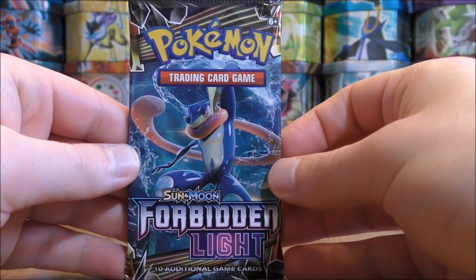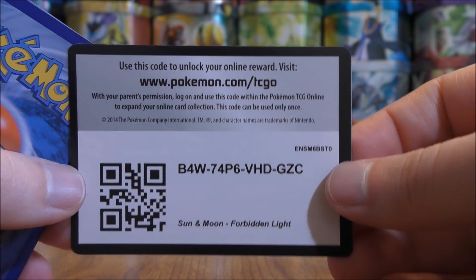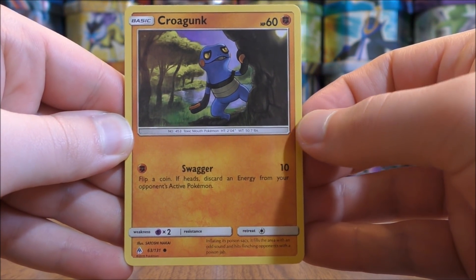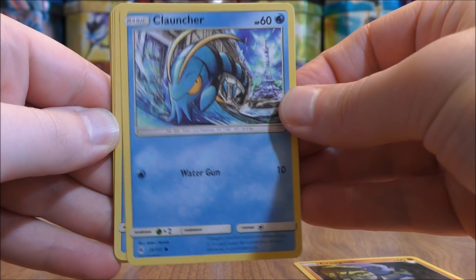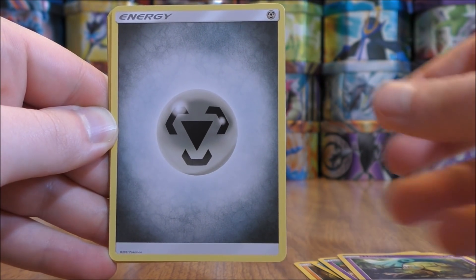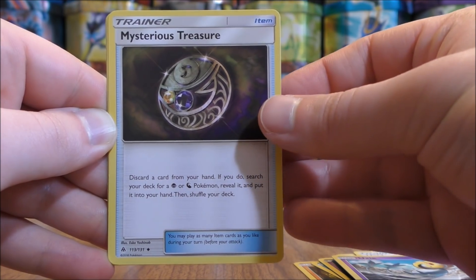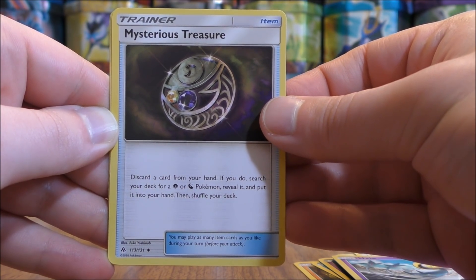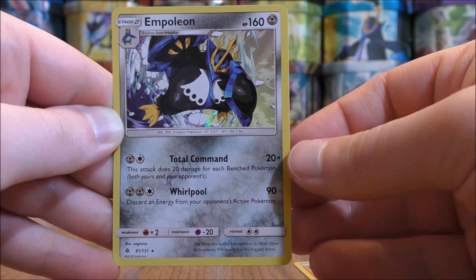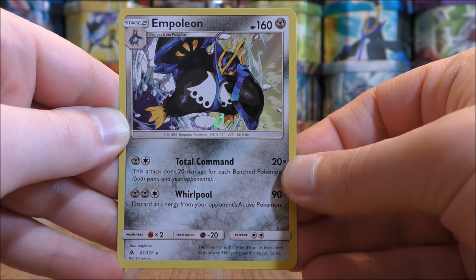Greninja cover artwork pack. I still prefer Greninja Break over Greninja GX; a lot of people are trying to fit Greninja GX into decks. Pack starts with Croagunk, Clauncher, Froakie, Espurr, Honedge, Metal-type Energy, Unidentified Fossil, Eevee, Mysterious Treasure — one of the better trainer cards in this set — Reverse Hollow of a Lysandre Labs uncommon rarity, and the rare would be another rare hollow, this time an Empoleon. Metal-type here; it is a Water-type in Ultra Prism.